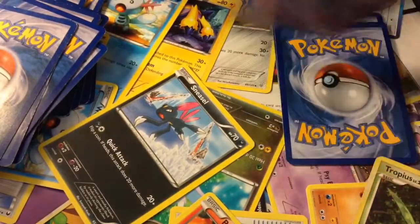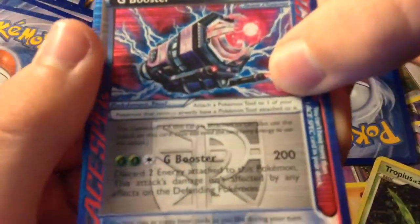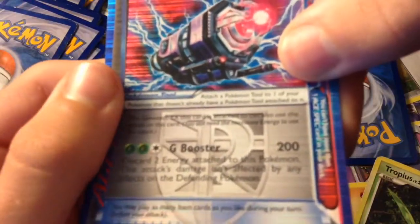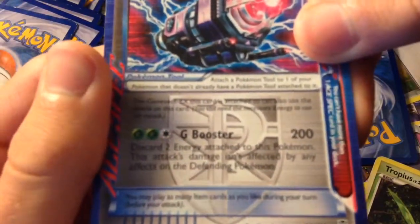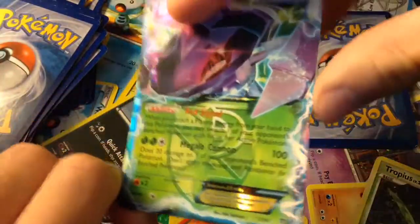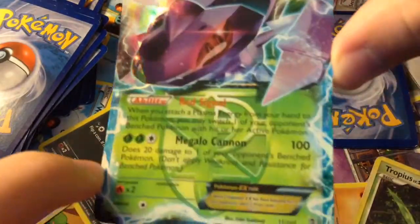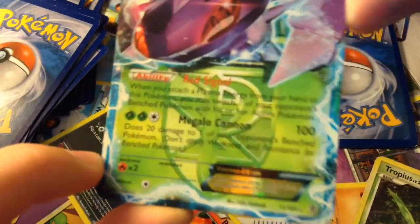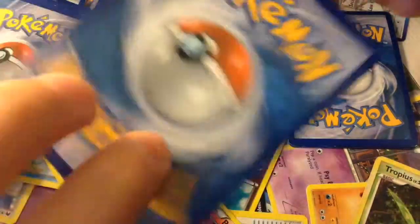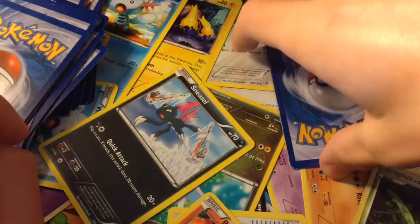The next one is an Ace Spec — G Booster. Discard 2 energy attached to this Pokemon; this attack's damage isn't affected by effects on the defending Pokemon, so it does 200 damage. That's actually really good — it could knock out most Pokemon. Here is Genesect that I pair that with. He knows Red Signal and Megalo Cannon, which does 100, but when I pair him up with the G Booster he does much more than that.